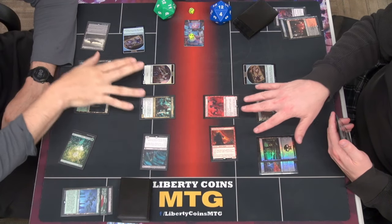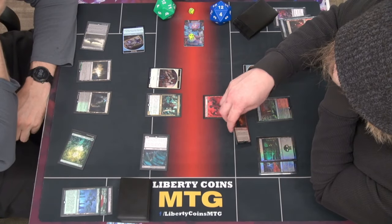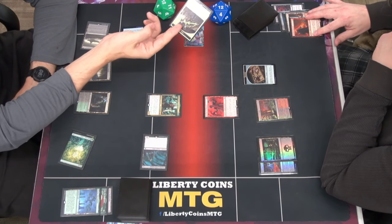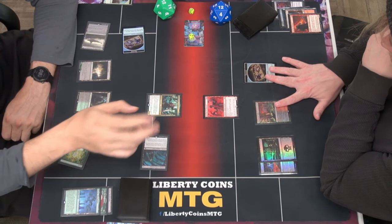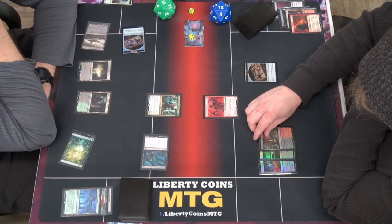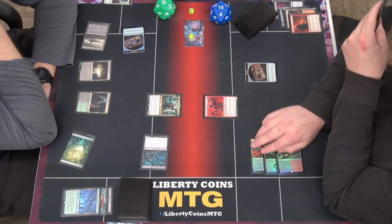I'll double block. I'll just kill the token and then you take the one still. I gained one from lifeline. I screwed up — I didn't put a token on one of the screechers. I don't deserve the three life for missing my trigger.